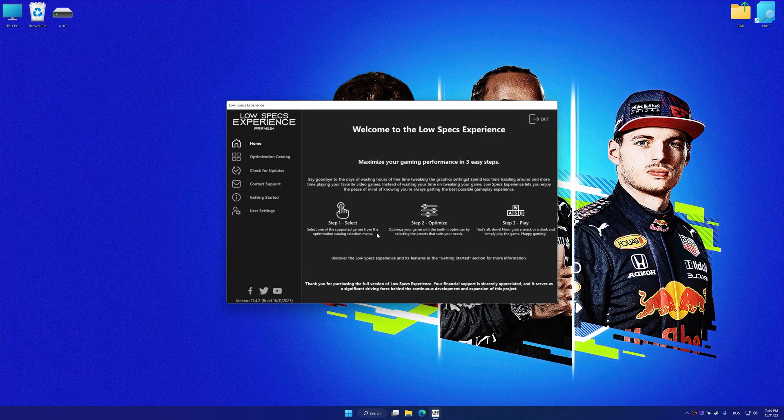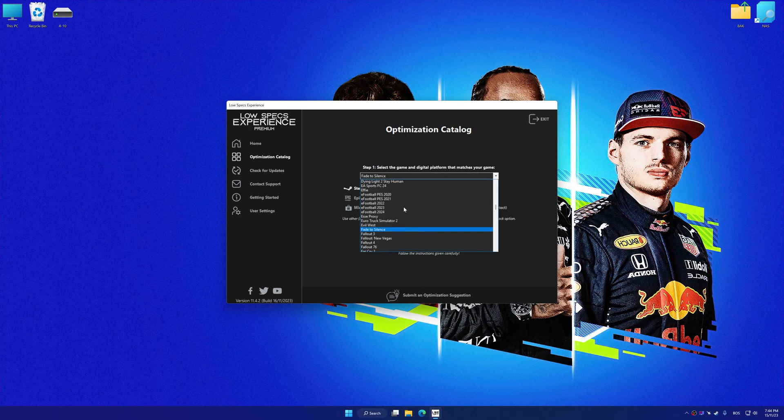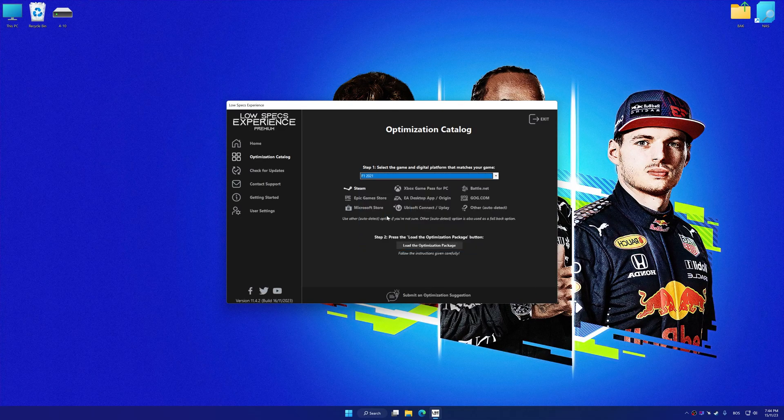Now select the optimization catalog, select the applicable digital platform, and then select F1 2020 or F1 2021 from the drop-down menu.